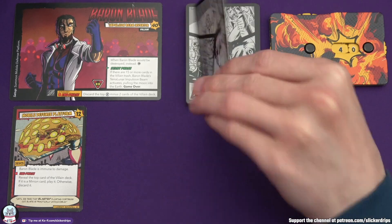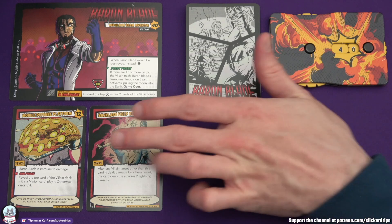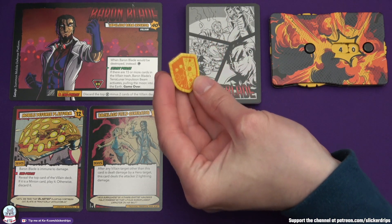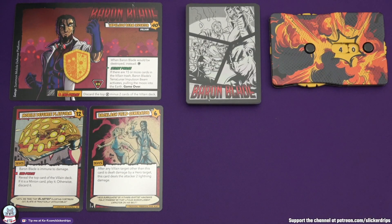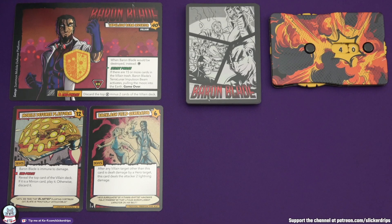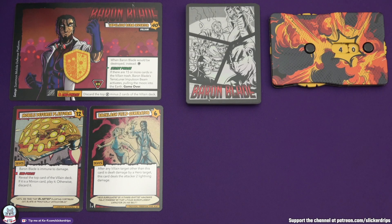We take the top card of the villain deck and we play it. The mobile defense platform says something very important: Baron Blade is immune to damage. We do have tokens to cover some of these things - this target is immune to all damage, covered by the shield. So the Baron is impervious while he has his mobile defense platform. The backlash field generator the Baron just brought out says that after any villain target other than this card is dealt damage by a hero target, this card deals the attacker two lightning damage. So he's got a bit of retaliate going on. The types of damage only really come into it if certain characters might be immune to certain types, or cards negate or reduce particular types. Generally, you can just read that as two damage unless something else references lightning damage.